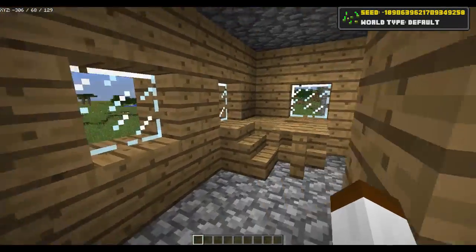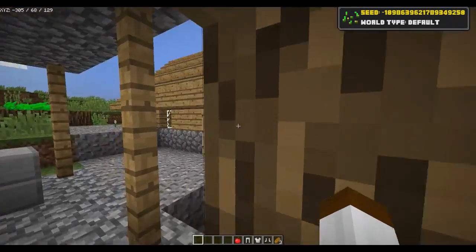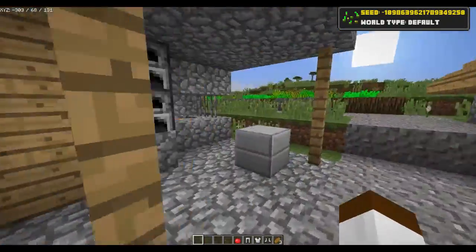If you go to the blacksmith here, you'll find 4 iron ingots, another 4 iron ingots, and almost a full set of armour. You can make yourself a helmet with those 5, and then make a pickaxe as well. If you need wood, just steal it from the villagers - they've got loads of it. The entire houses are made of wood, so steal one of the logs.